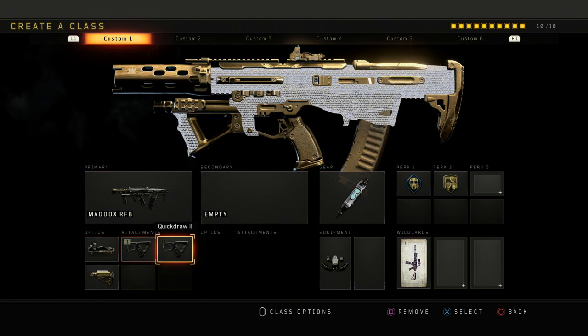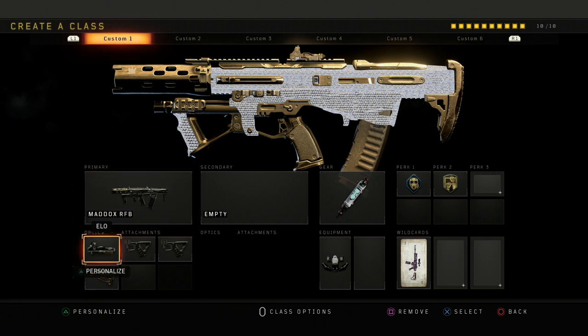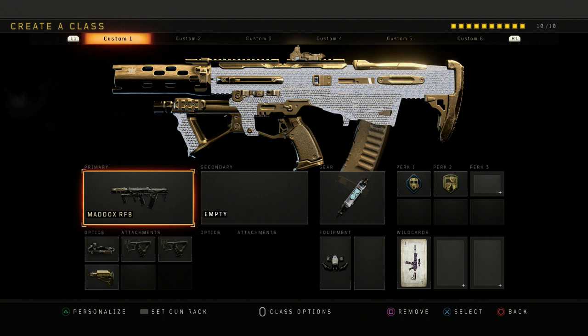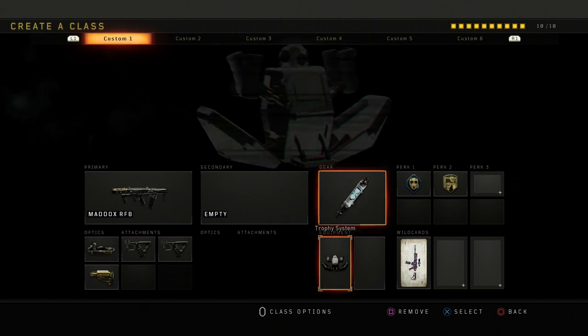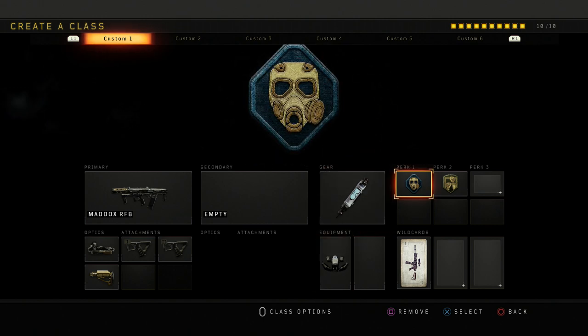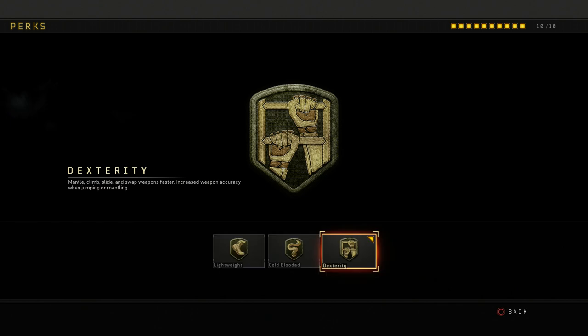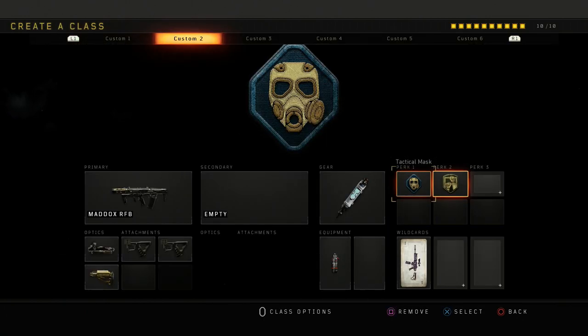Got the Maddox right here — ELO, double quick draw, and stock. Still one of the best ARs. I know it got nerfed pretty badly in the 1.13 update, but they buffed it the day after. It's not as good as pre-update but it's still very good. I got stim shot and trophy system to destroy enemy projectiles — helps you and your team a lot. Tac mask for stuns, and dexterity which helps you mantle, climb, slide, swap weapons faster, and increases weapon accuracy when jumping or mantling.